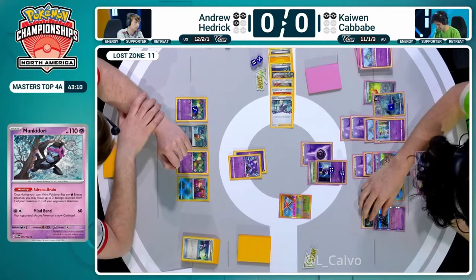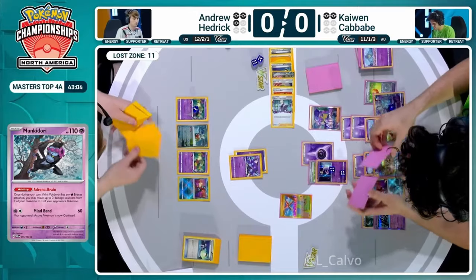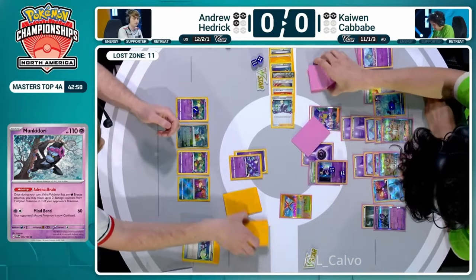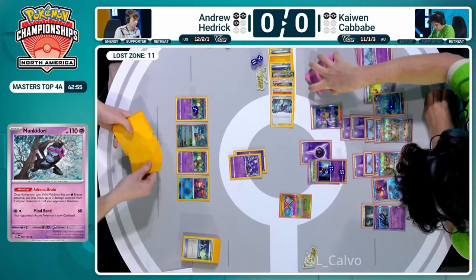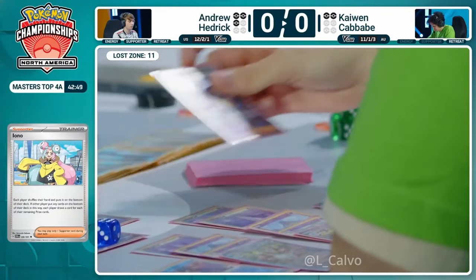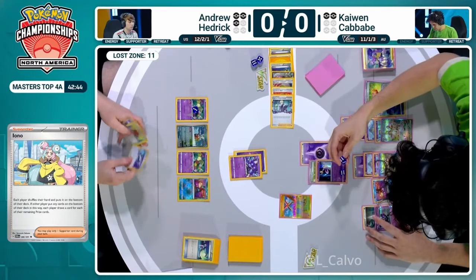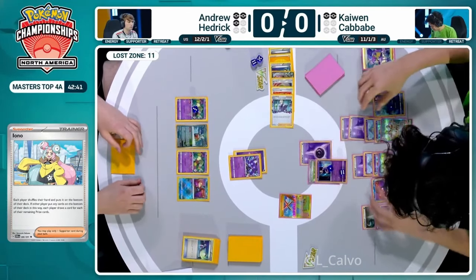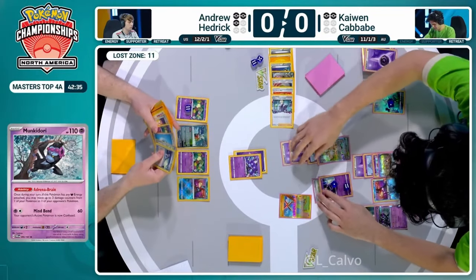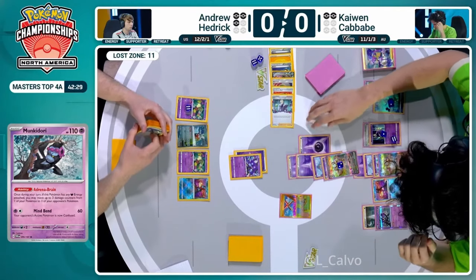It might come down to can Kaiwen find the Boss's Orders, and we're probably relying on a Roxanne play to try to make a comeback. He does hit the darkness energy once again - will be able to transfer more damage, evolves into Gardevoir EX, and I think Kaiwen just wants to have Boss's Orders ready to go. We're going to see the Iono from Kaiwen Cavave as well - you draw for as many prize cards as remain. Kaiwen draws into two, Andrew Hedrick draws into three. This is risky business for Kaiwen.